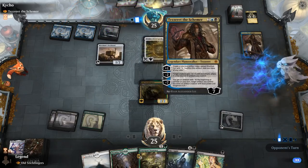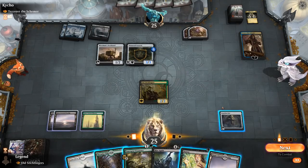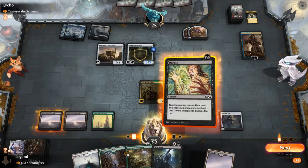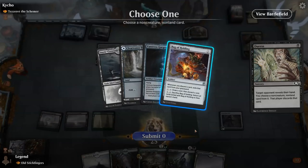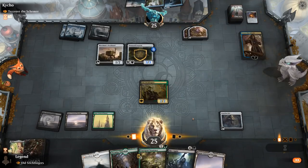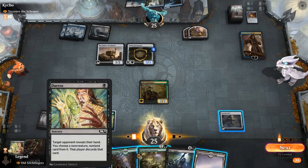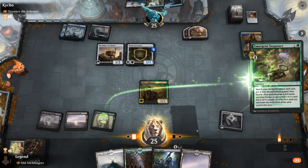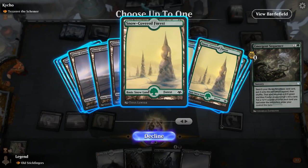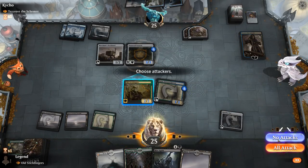Next turn they could ultimate Tezzeret. Our opponent does have two treasures, so it's not inconceivable for them to have a Counterspell. Let's have a look — just a Bag of Holding, fair enough. Since we have a Colossus we can reanimate, it's probably not necessary to play an extra land out. I'll just Emergent Sequence to get a land, and then next turn we'll have more lands in hand to combo with Colossus.